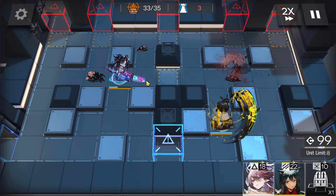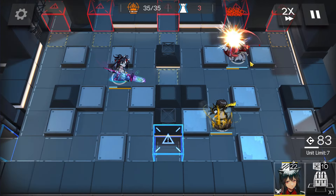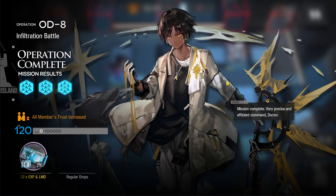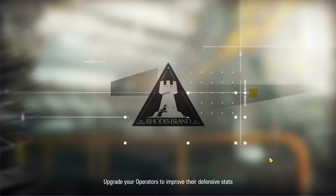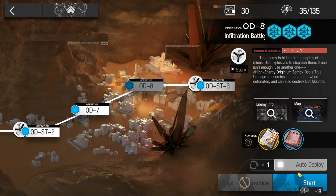There are two enemies left, and the last one spawns from here — just handle that one. Super fast clear and really stable. To prove it's stable, let me run auto-deploy — none of my operators are RNG, there's no RNG here, and even the enemies don't have RNG.